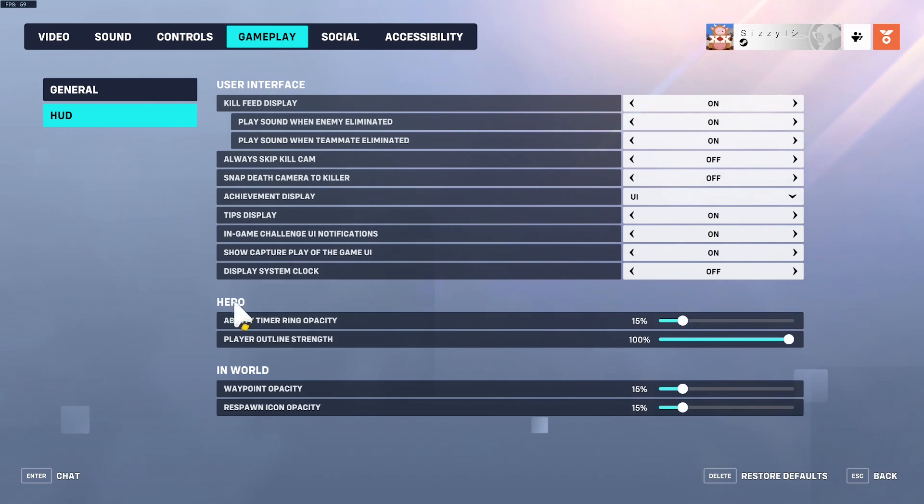Under HUD settings, I set ability timer ring to 15, waypoint opacity to 15, and respawn icon — that's basically the indicator for where the point is. You still want it on screen because it can be useful to know where the payload or the point is on a map, or more importantly who owns the point.